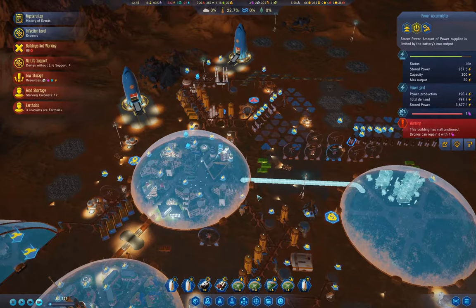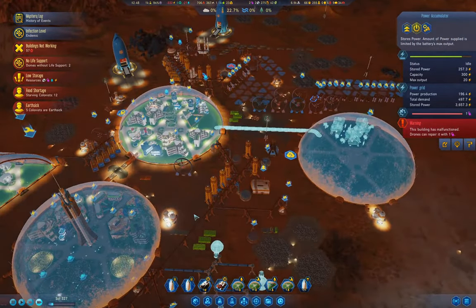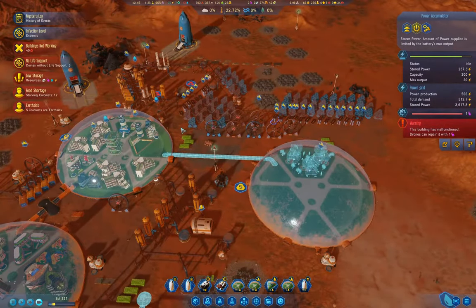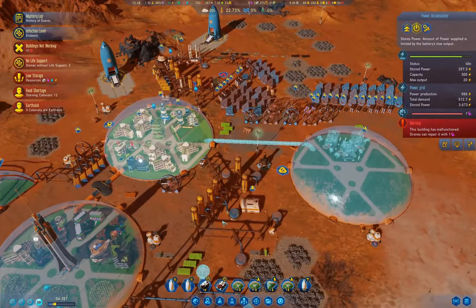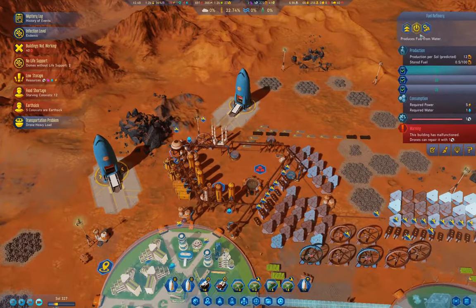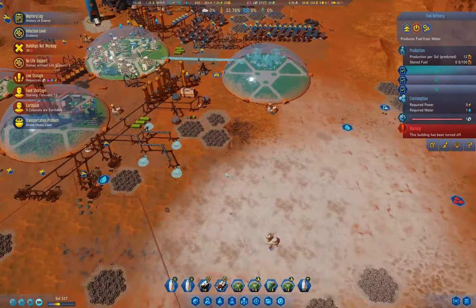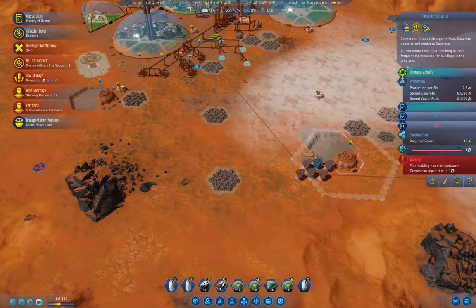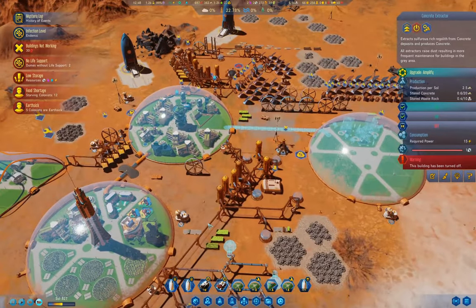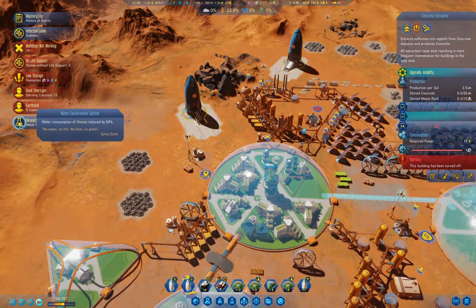We need power to come back online — that's the key thing. We've got some of it coming online. We've got a dome came back online. I think we can turn that off, and those off, and those off. What else can we turn off? We've got water conservation system — that's going to help.